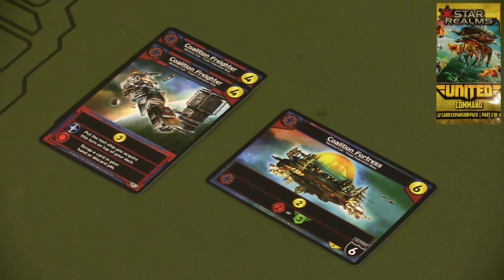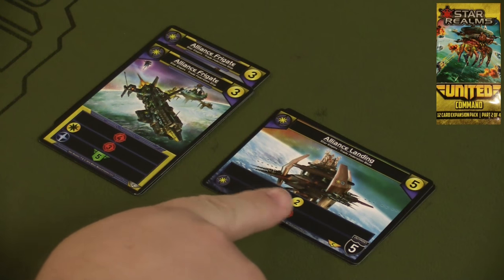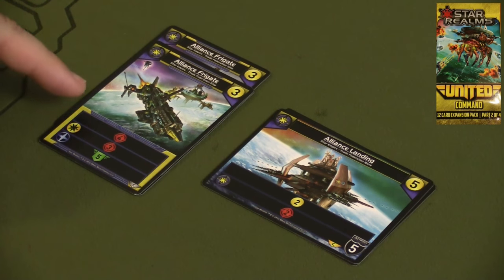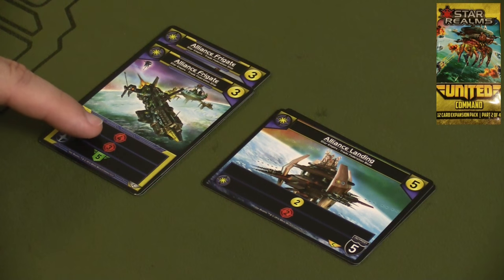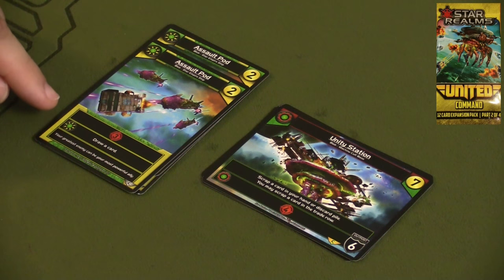You also get two Alliance Frigates and an Alliance Landing. The Landing gives you two gold always, but if you ally with either the Empire or Alliance factions you get two combat, and it's an outpost. The Alliance Frigate always gives you four combat; if you ally with an Empire faction it gives you three more combat, and if you ally with the Alliance faction it gives you five health.